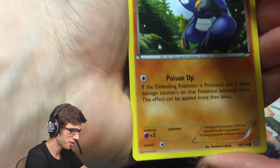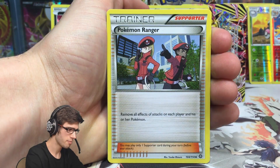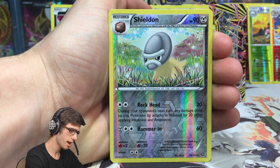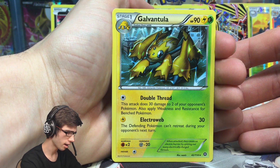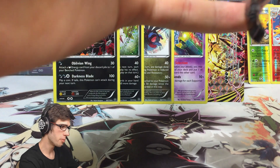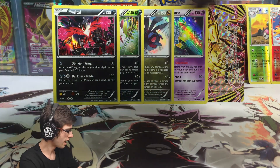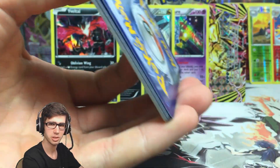Pack eight: Croagunk, Mareep, Litwick, Hoppip, Meowth, Pokemon Ranger, Tangrowth, Captivating Pokepuff, a Shield On Reverse with Rock Head and Hammerin', and a Galvantula regular rare with 90 HP, Dual Typing, Double Thread and Electroweb. Now we're on the final pack of part one. Just a reminder — this booster box will be opened in four parts on back-to-back days, so this part goes live on day one, then day two, three, and four.